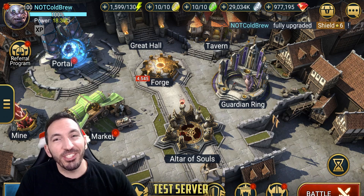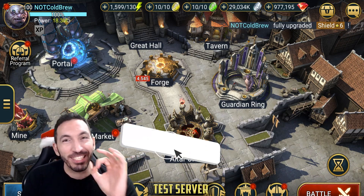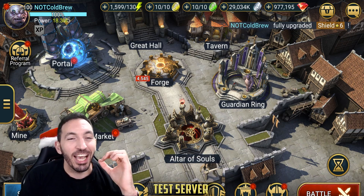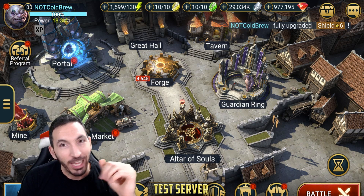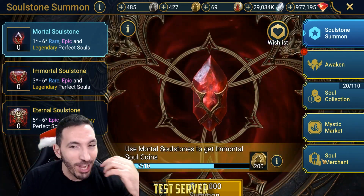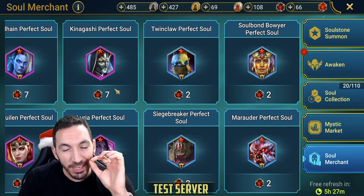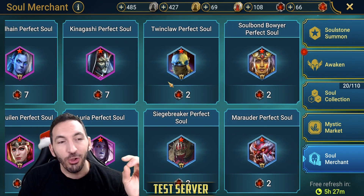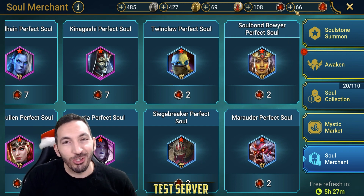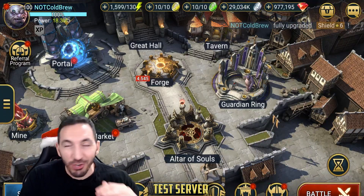Hey guys, Cole here, welcome back to another Raid Shadow Legends video. Test server today for a special showcase — the strongest Royal Guard you've ever seen, at least for now. I went into the soul merchant and saw the six-star blessing 'The Imperfect Soul' for my Royal Guard and thought I had to buy it and do the showcase. I used up the eternal soul lessons since it's the test server.